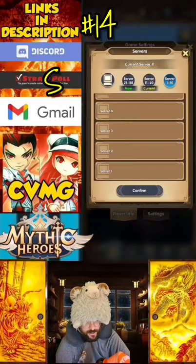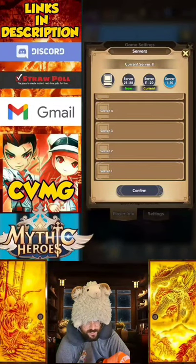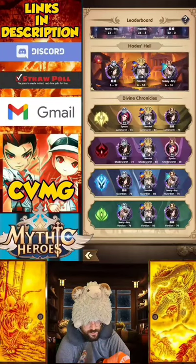Tip number 14, on the contrary, is to join server one for instant gratification when you unlock the leaderboards. The players that have been on that server for months have way more progression than any other server, and they will have more diamonds to claim.